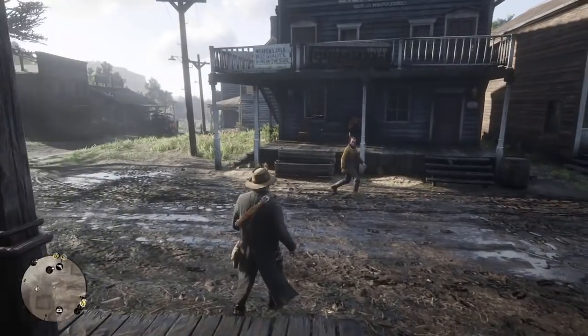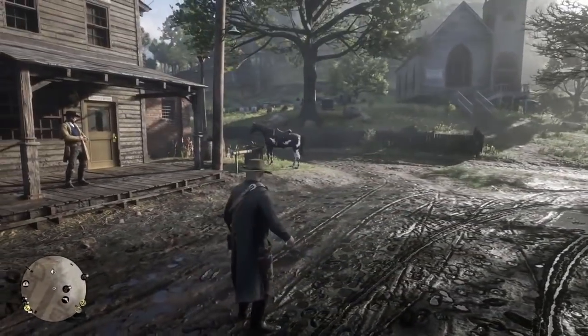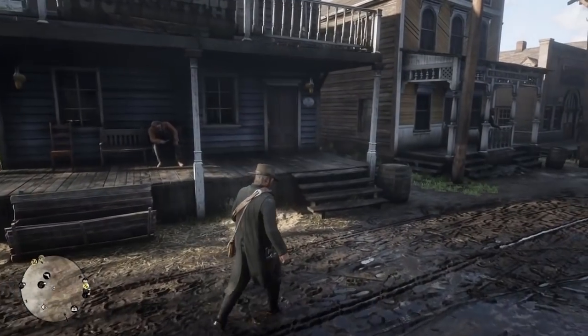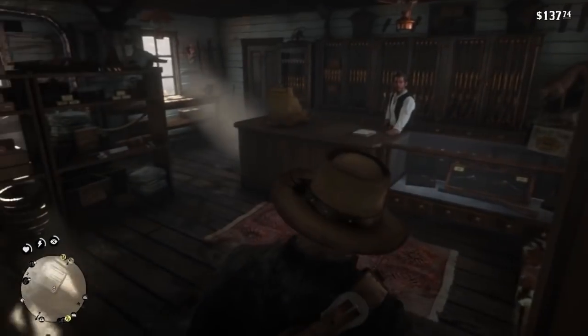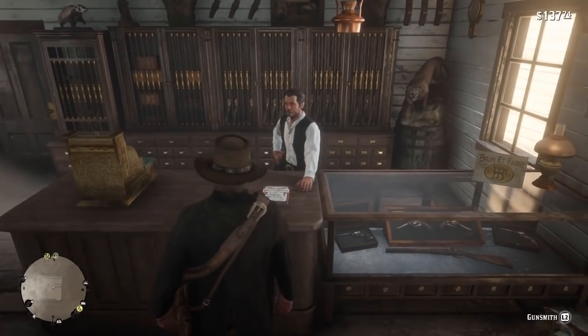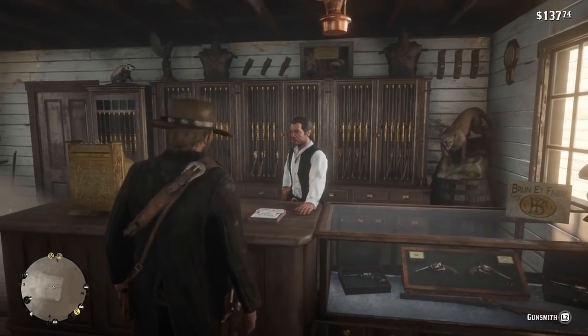Here's the gunsmith. I'm not sure where my horse went but you can always whistle for your horse wherever you're at and he'll come. The better bond you have with your horse, the farther he'll come from apparently. Let's get into the gunsmith — I just busted the door open. Let's browse the catalog.